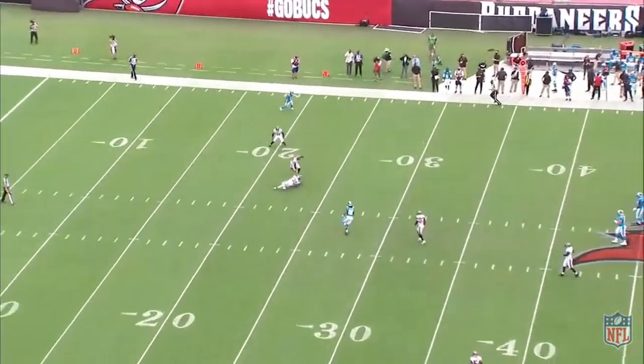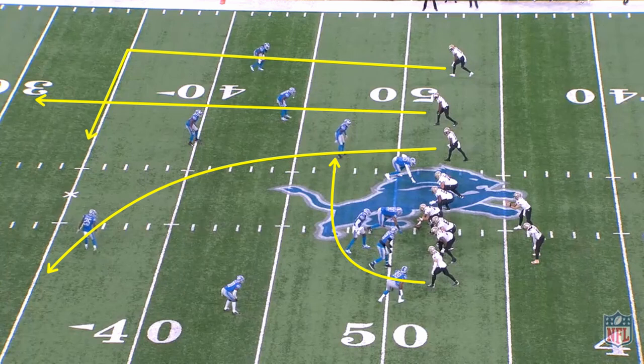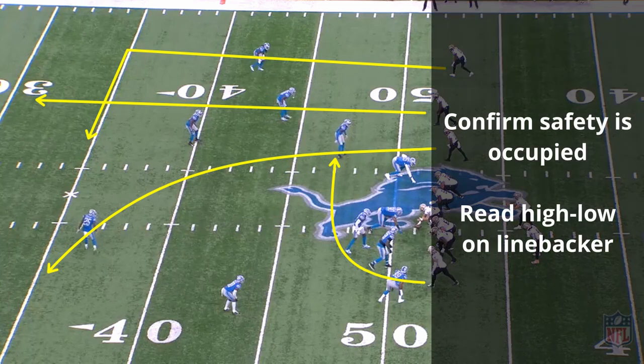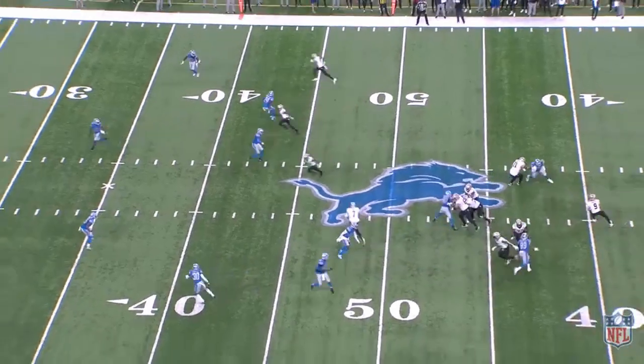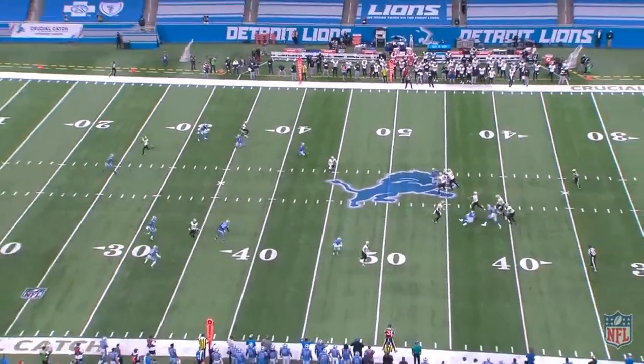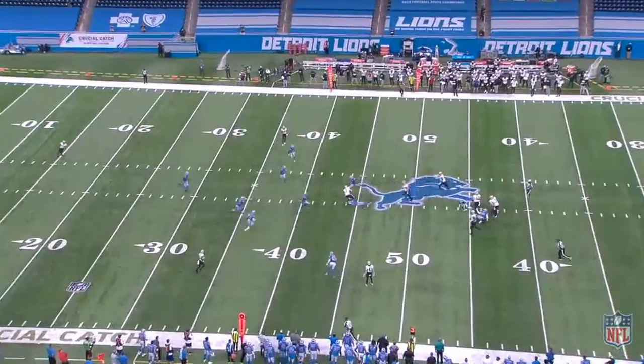For the quarterback, the read is pretty simple. They want to confirm that the deep safety has been occupied and then read the linebacker on the high-low between the dig and the drag. When linebackers sink underneath the deep dig, the shallow drag underneath is a good outlet. That drag is also useful for dumping the ball off, since dagger is a longer developing play.